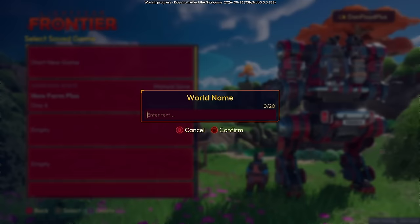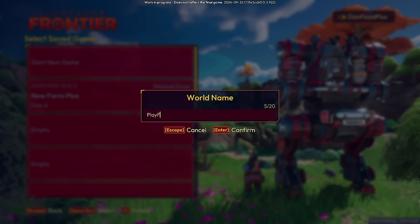Let's start a new game. Hang on — keyboard, it's over here. Just a second. Professionalism. Okay, play farm, here we are. Let us begin.